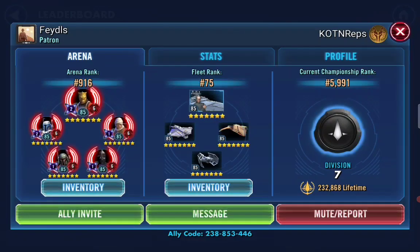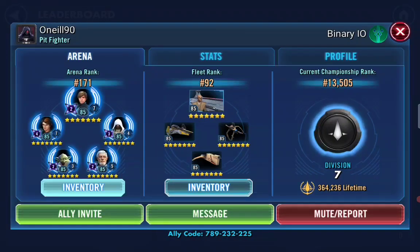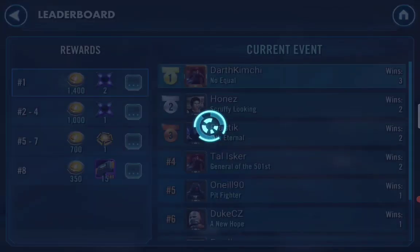He beat you — you're not gonna believe it. He beat this guy right here, this O'Neal 90. This guy must have auto-deployed or messed up or something, but he had GAS, Darth Revan, Dark Mallet, Jedi Knight Luke Skywalker, and JKR. I thought for sure when I checked the Grand Arena first, before I even started the rounds, I thought he was gonna be towards the end — and wow, he got beat by that guy. That is pretty cool.